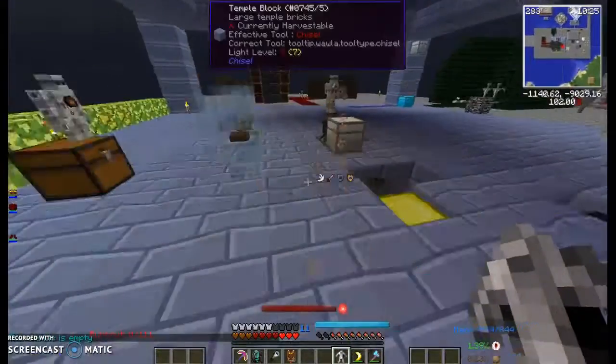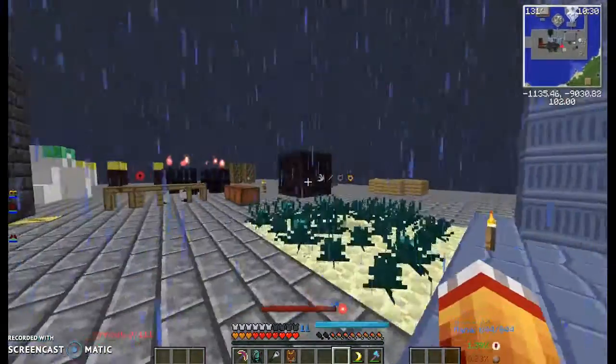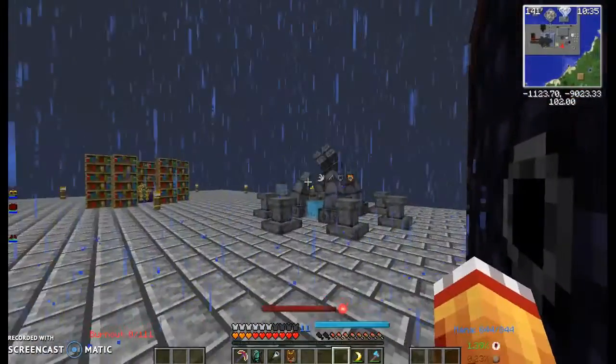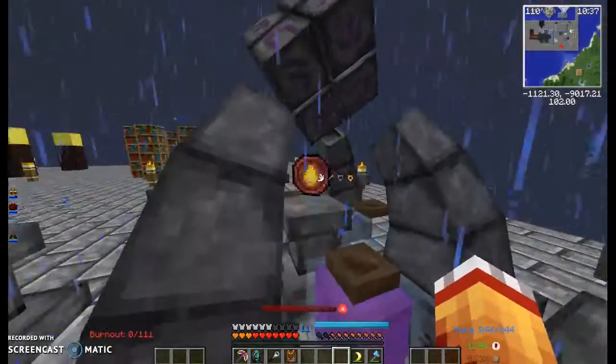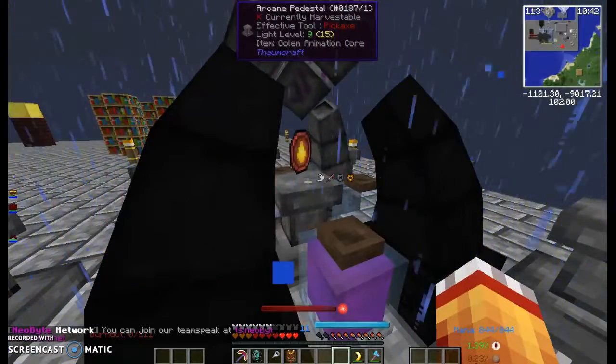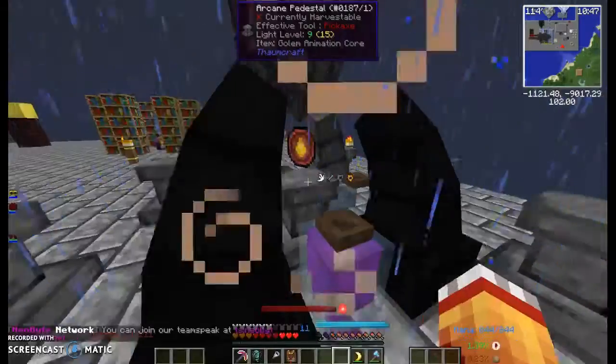Let me just throw this golem down for this second one right here. Put him down right there. Next, you're just going to want to go over to the infusion table. This is created by throwing a blank animation core in with one aqua and one vacuolus.